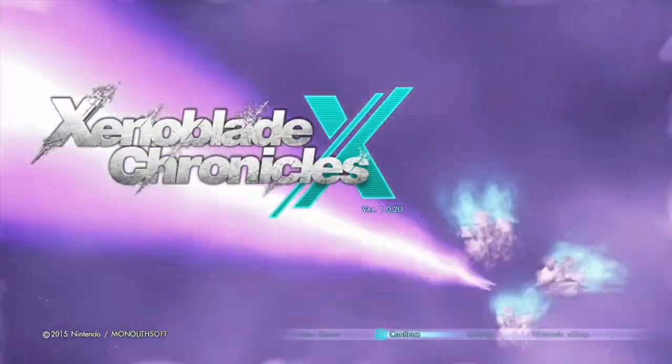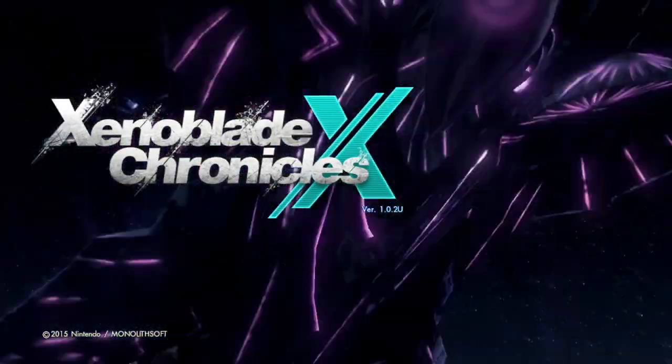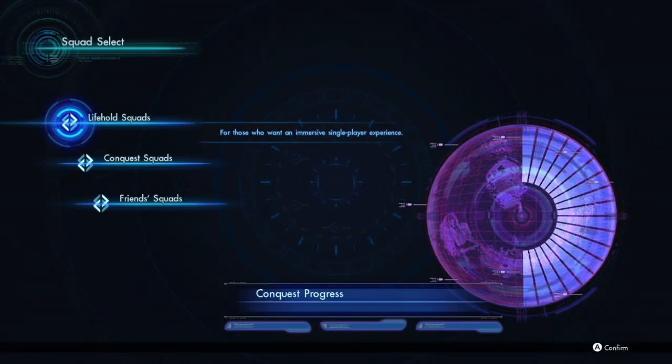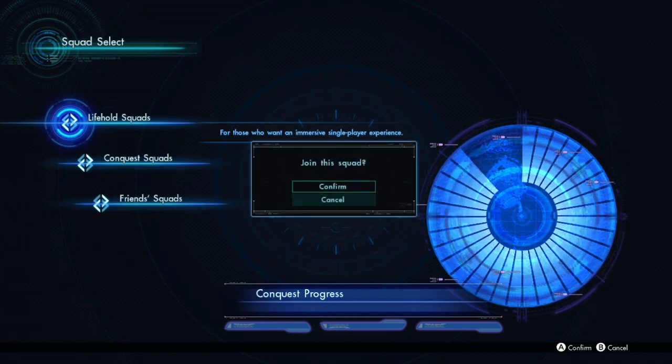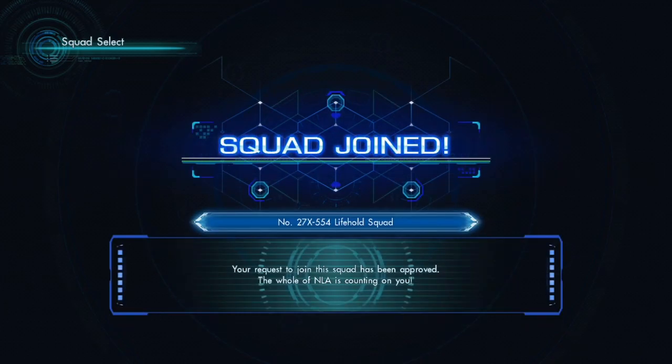Hello everyone watching on YouTube, and welcome back to more Xenoblade Chronicles X. Let's continue where we left off last time. This game really only has one save file — just always single player. I forgot about this starting thing. We're back to Xenoblade X. Now we should have plenty of stuff to do: side quests, exploration, etc. Now that we've gotten through the tutorial section at the start of the game.